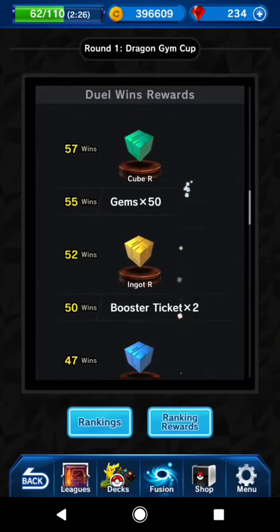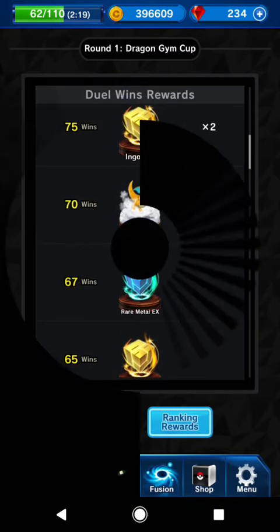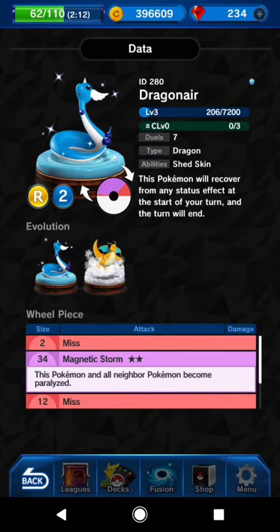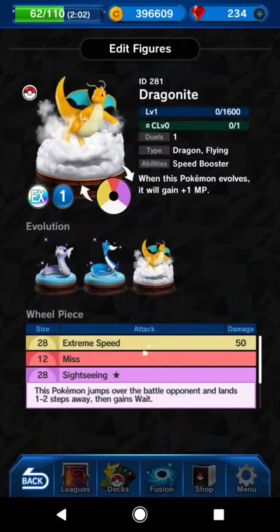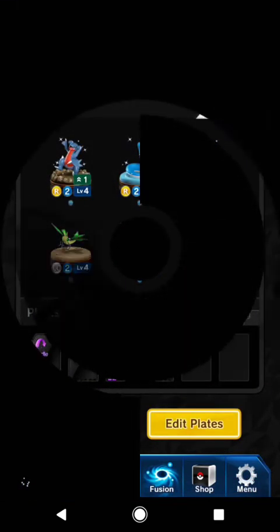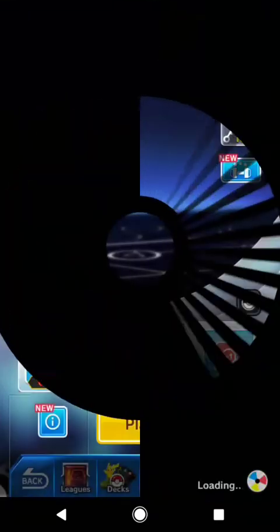You have up to two opportunities to get two Dragonites, so I'm definitely working on that second one. It's a really really good figure — let me show him right now, I have him in my deck. There he is — 50 and 90 for Dragon Tail if you want to use him by himself, but he does only move one space alone. I can see why they'd do that since he can be overpowering, but definitely a good figure. If you have him, definitely try to use him in the Dragon Cups.